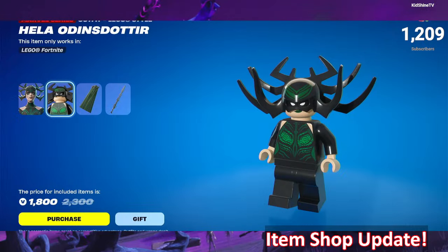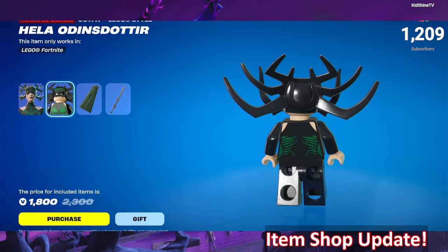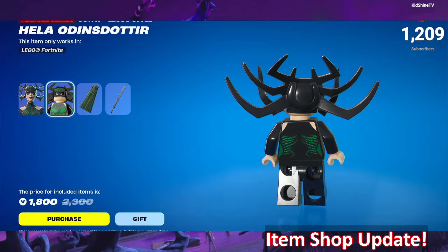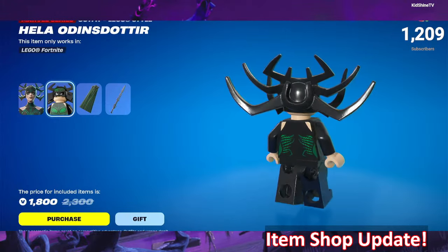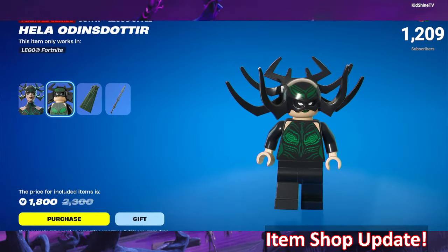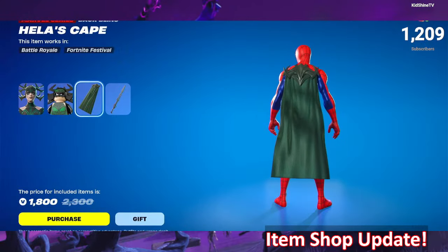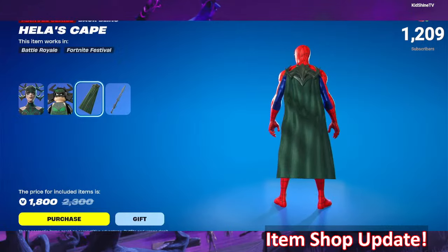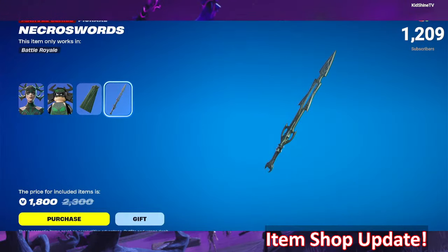Her LEGO style is right here — I think she has the biggest headpiece of any LEGO style in Fortnite. There's also a cape that you can use with any outfit, it's called Hila's Cape, and her harvesting tool is called the Necrosword.